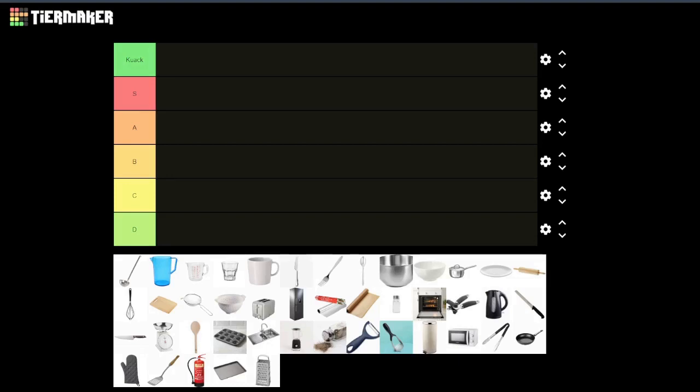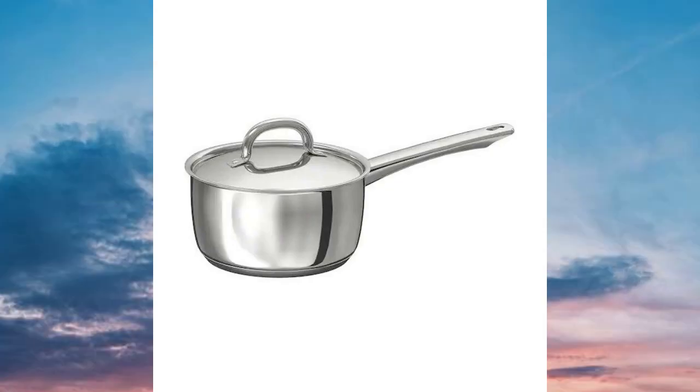We are doing a kitchen supplies tier list today, which is pretty fitting that it's Tong doing this. So am I judging it on looks or like combat ability? I mean we can do a bit of both.